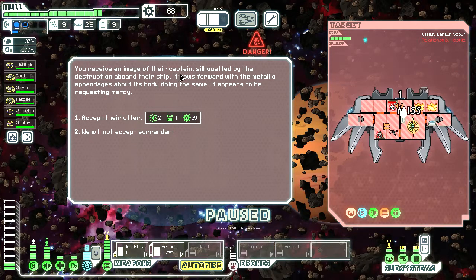You receive an image of their captain, silhouetted by the destruction aboard their ship. It bows forward with the metallic appendages about its body doing the same. It appears to be requesting mercy. Oh man, I really thought through this in my head, imagining what that would look like. I think I'm gonna have to accept their offer after seeing that in my head.